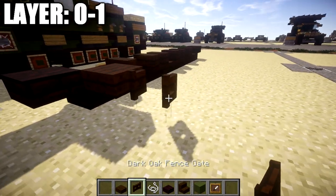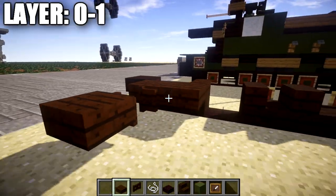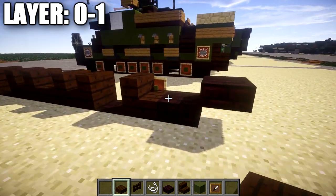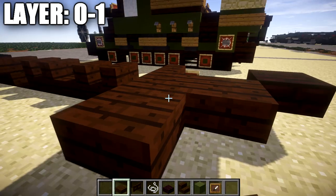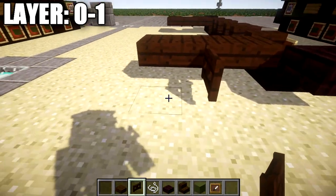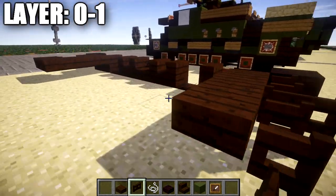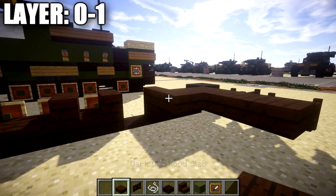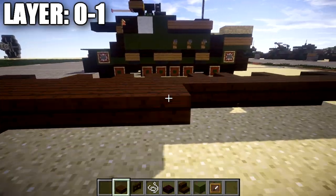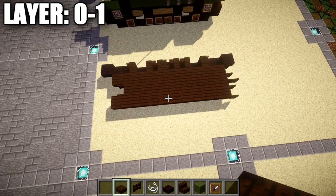We then want to place down a dark oak wood fence gate opened up in between these two slabs and a dark oak wood top slab on the side. Behind these slabs we're going to place down a row of three dark oak wood top slabs. We then go to the back section and place down a row of three dark oak wood top slabs coming off this nether brick slab. Coming off the center dark oak wood top slab we place a dark oak wood fence gate to both sides, with the fence gates opened up. In the spaces in between we fill this whole space in with rows of dark oak wood top slabs for the base of the hull.